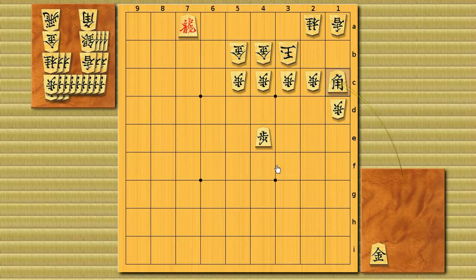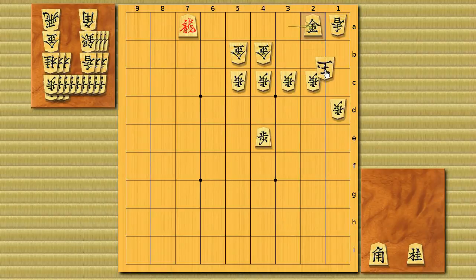If he protects here, blocking the dragon, you can drop the gold as a checkmate. Don't think of dropping your gold in this kind of situation — it'll just let the king escape. So bishop dropped to 1c is the brinkmate.